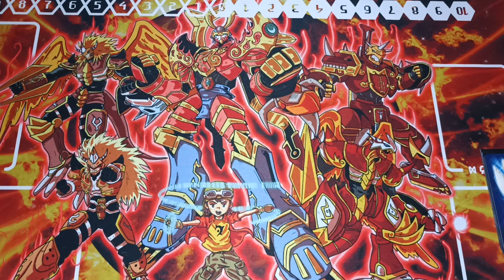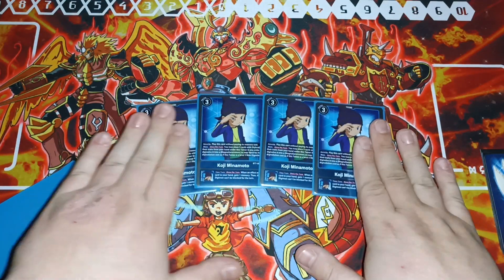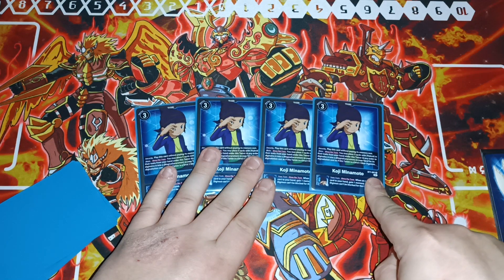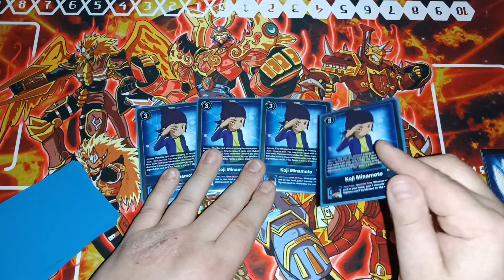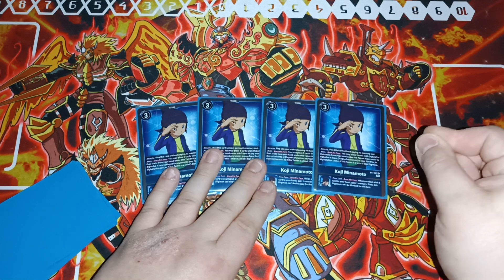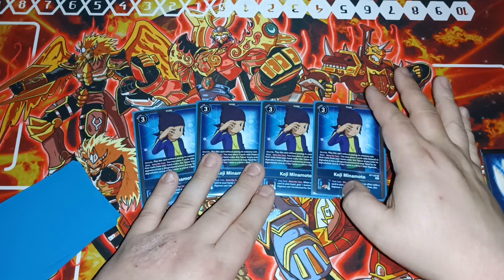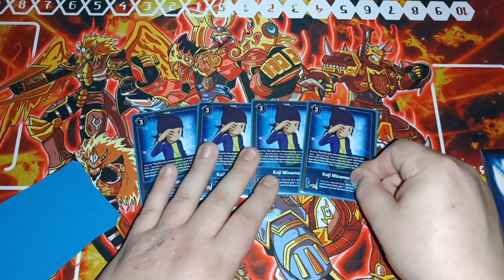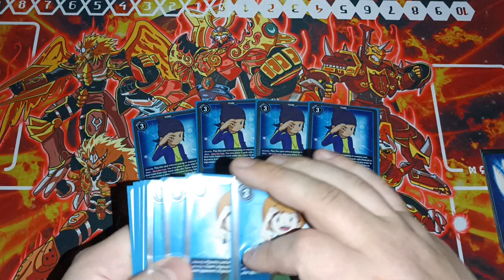Tamers — there are a lot of them, just like Yellow, though not quite as many. Four of Koji: you can place five cards with Hybrid in their traits from your hand under this card in any order to evolve him into Magna. Then when an effect adds a card to your hand, gain a memory, and this Digimon can't be blocked for the turn as a source. So not only can Magna not be blocked at that point, you're gaining a memory. The combinations of this stuff get nuts.